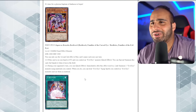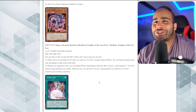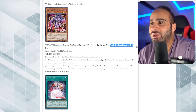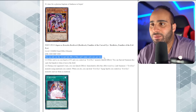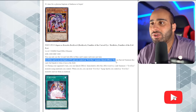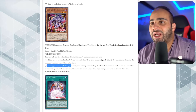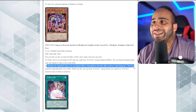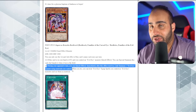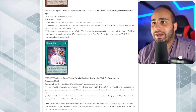Now we have Evil Eye support - a monster and a spell card as a bonus. Bazaltrist, Familiar of the Evil Eye: level 3 dark fiend, 1000 attack and 2000 defense. You can only use the first and second effects once per turn. If this card is in your hand or grave and you control an Evil Eye monster, quick effect: you can special summon this card but banish it if it leaves the field. During your opponent's turn, quick effect: immediately after this effect resolves, link summon one Evil Eye monster using materials you control, and you can treat Evil Eye equip spells you control as Evil Eye monsters and use them as material - that's actually really spicy.